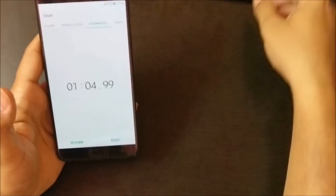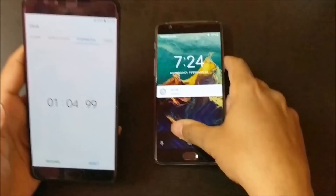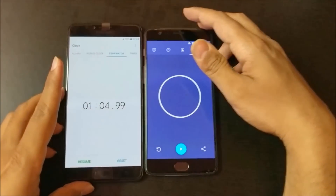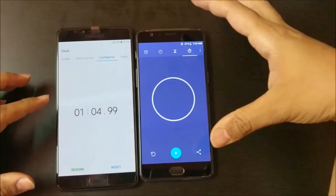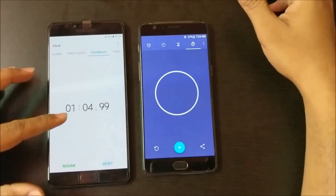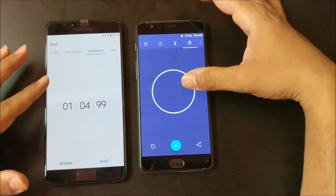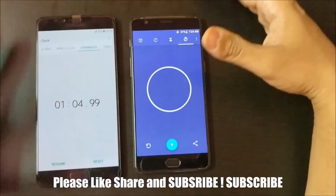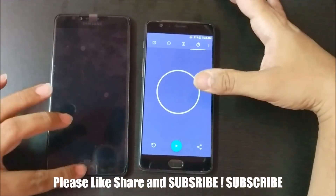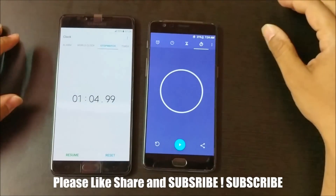The Galaxy C9 Pro took 1 minute and 4 seconds, while the OnePlus 3T took 56 seconds. Even if you account for the home button difference and subtract 4 seconds, the OnePlus 3T is still quite faster than the Galaxy C9 Pro. That's it for this video — if you liked it, please like, share, and subscribe for more cool videos. Thank you, guys — have a nice day!